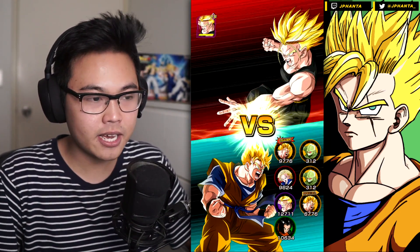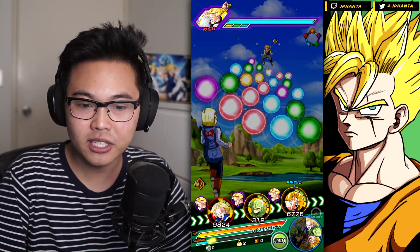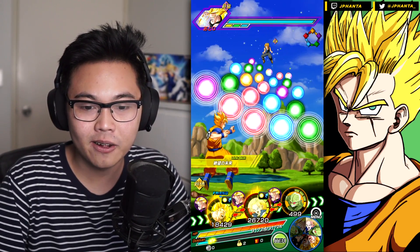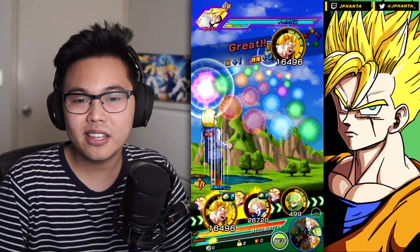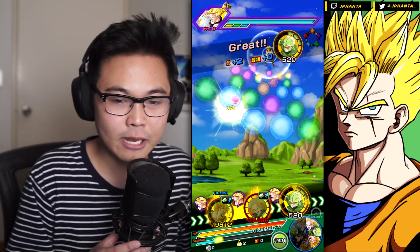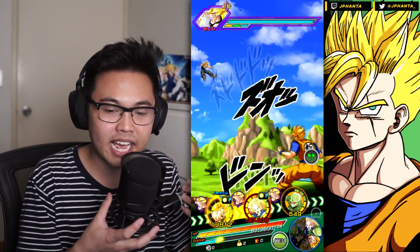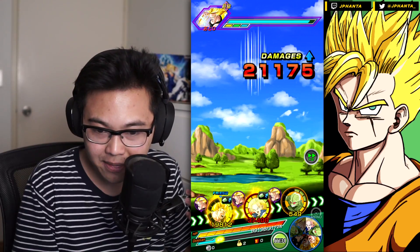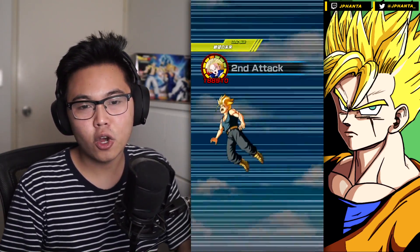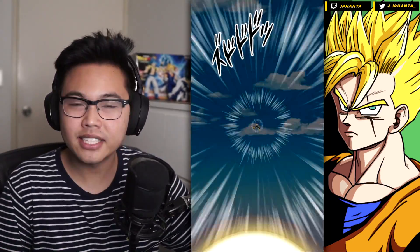The real difficulty comes from running these four — or five technically — units on the super difficulty. Even the Sabermans can tank pretty well because they have type advantage, which makes it a little easier. Don't worry about the Sabermans getting hit. Maybe be scared of taking a super attack against the 17 and the Sabermans — that's about it. You can always make it easier for yourself by EZA-ing the Trunks as you go along, but it's definitely not necessary.